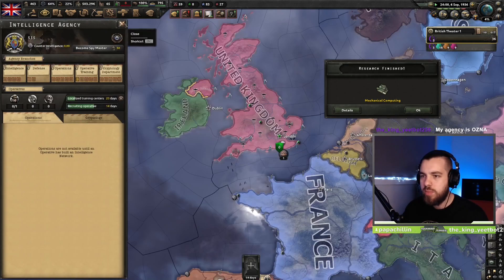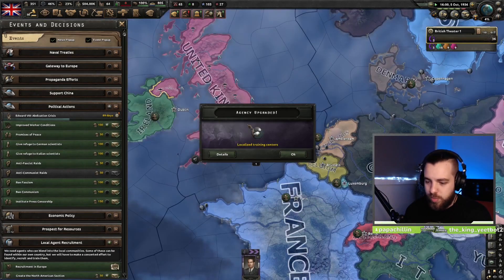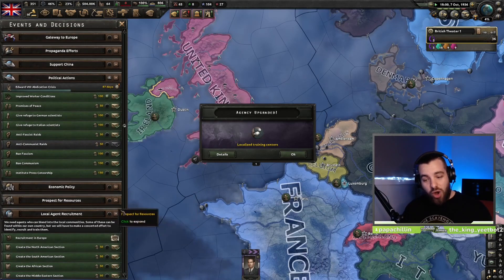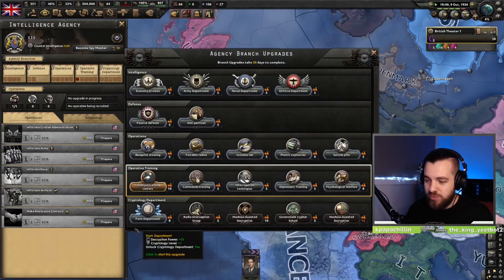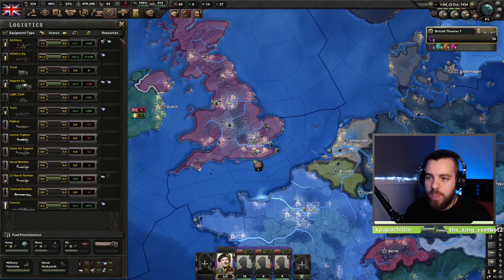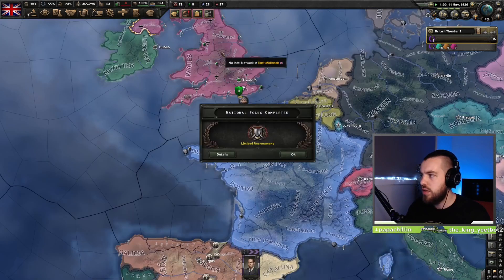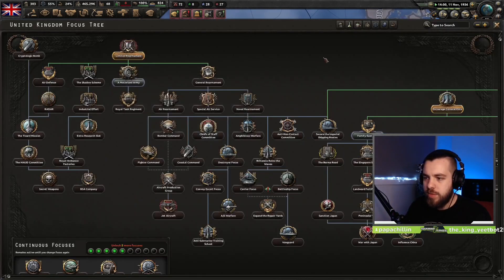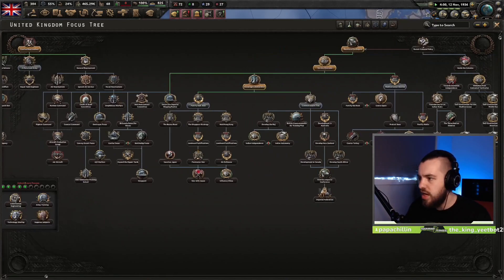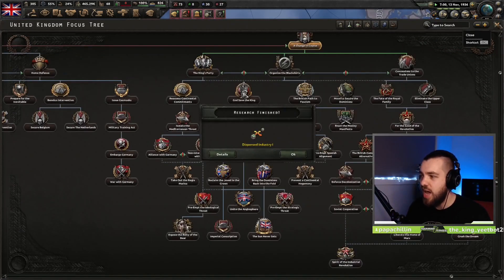Limited Rearmament — cabinet resigns. Good riddance, get out of here. We lose a lot of political power, but it doesn't matter because you've been saving your political power. You can train some more divisions as well, just be careful that you're not dropping below 5,000 guns. Limited Rearmament is done — we've done our three focuses. Just sit and wait because the marriage is going to happen very soon.